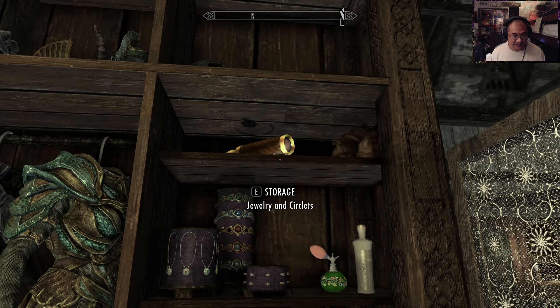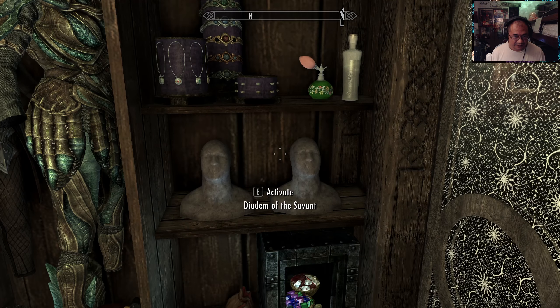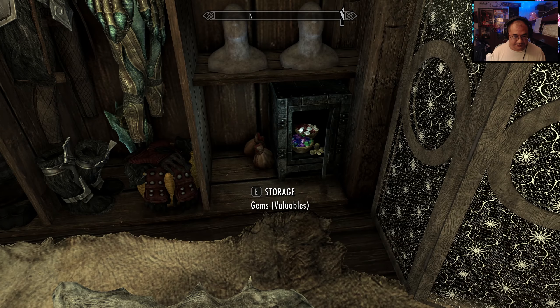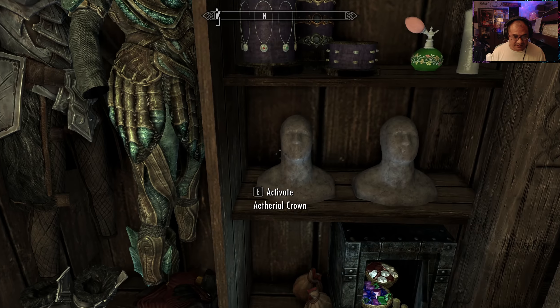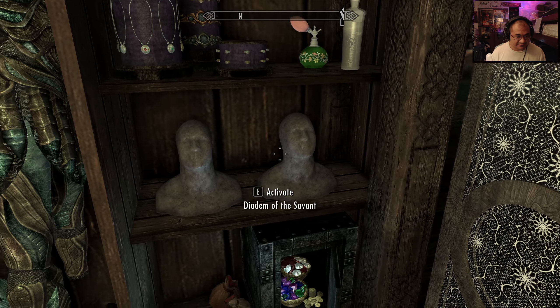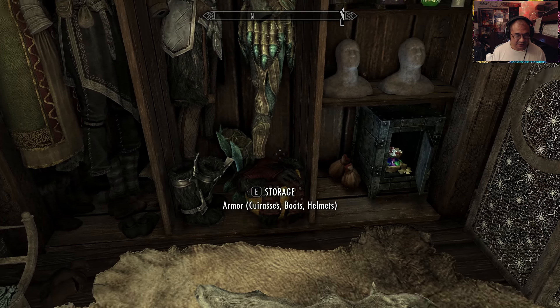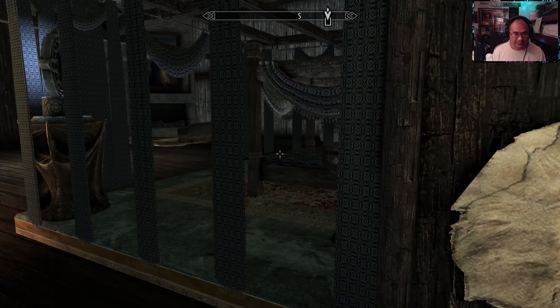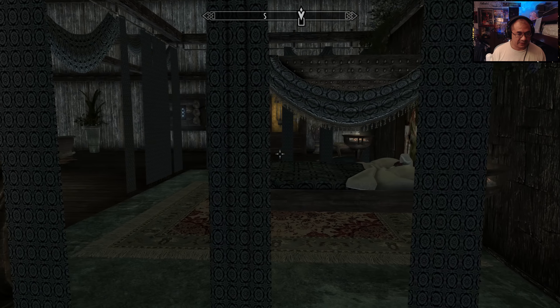Spyglass, for some reason, but I love it. Perfumes. The Ethereal Crown — Diadem of the Savant. There are specific unique items you can put there, and of course I know the Ethereal Crown. And your bedroom — is there a bath? That might be the bath over there. We'll take a look at that next.